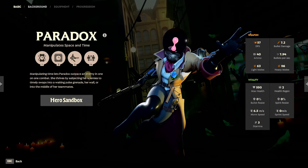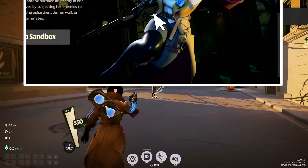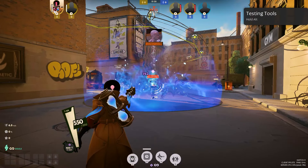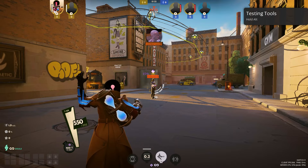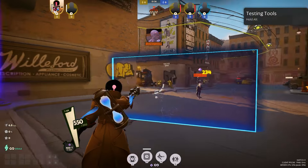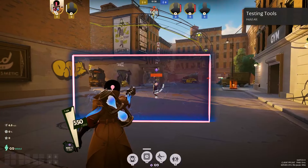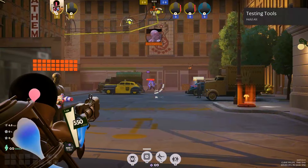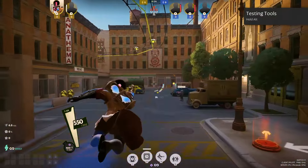Paradox is a great initiator who disrupts and manipulates time and space. Their abilities are Pulse Grenade, which throws a grenade that pulses, dealing damage, slowing, and increasing damage taken; Time Wall, which creates a wall that stops enemy projectiles and deals health damage on contact; and Kinetic Carbine, which charges a weapon shot that freezes an enemy in time and deals amplified damage.